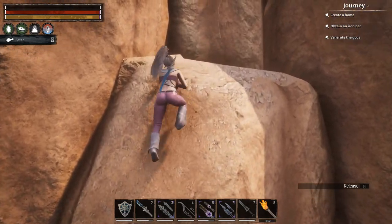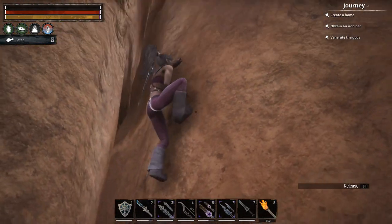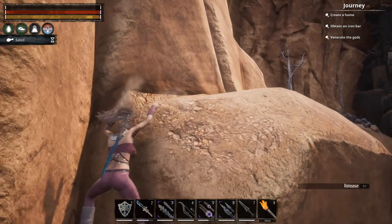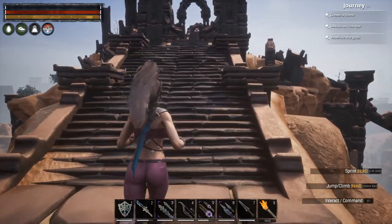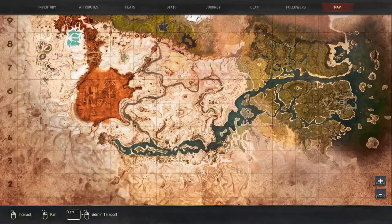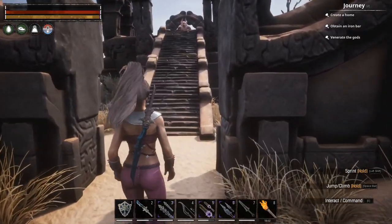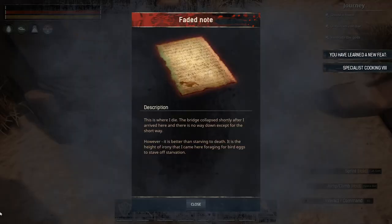I like to go up the side that faces the river because there are a lot of little ledges on the rocks. Usually, unless you have a lot of heavy stuff on, the climb isn't that bad, although occasionally you will slip. Once you reach the top, the book is at the bottom of the stairs that leads up to the bat boss. He won't aggro, and you'll get the journey point for climbing the Tower of Bats. It's right inside the door to the left — you can sneak in and get it. This is Specialist Cooking 8.